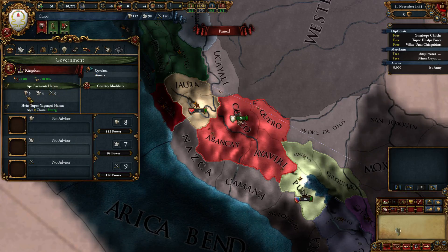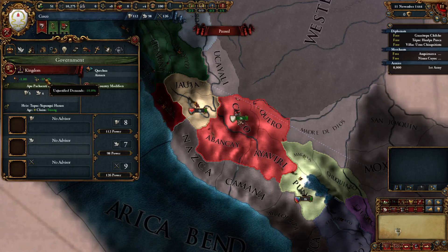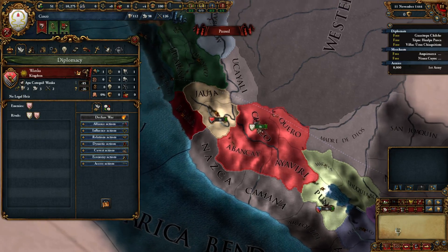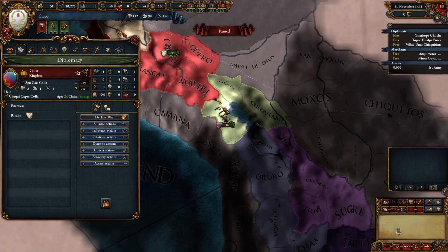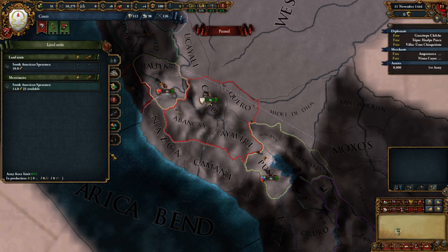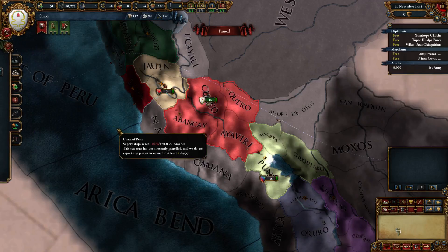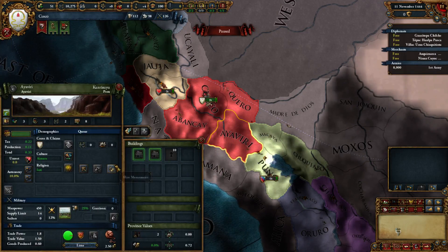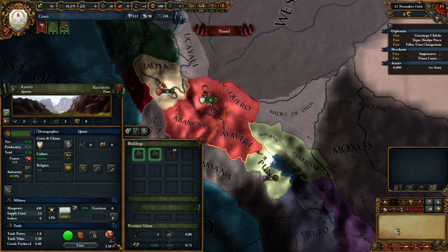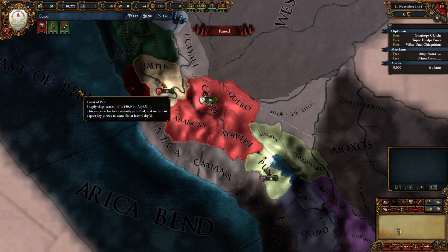We have a pretty solid six military, four diplo, five admin. We already have an heir started up, we get minus one to our unrest and minus ten percent to unjustified demands or whatever that means. We start with two enemies: the Wonka to the north and the Cola with the beautiful flag to the south. We have eight thousand men out of eleven thousand potential. Let's check if all our cultures are acknowledged - in this province the culture is accepted, so that's fine. We're producing wool, grain, more wool, and gold - we get extra gold which is amazing.